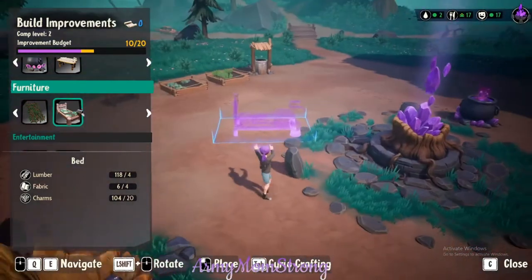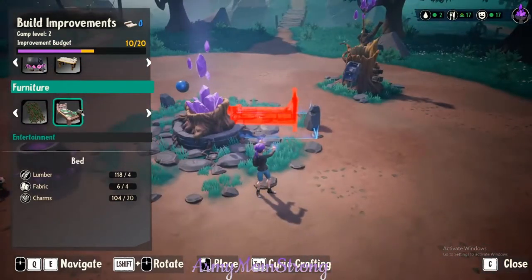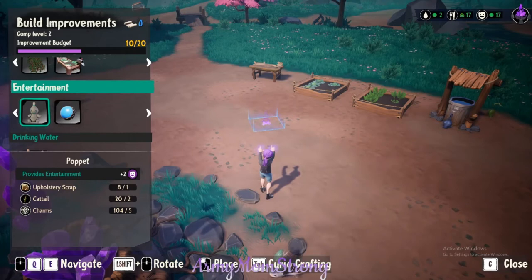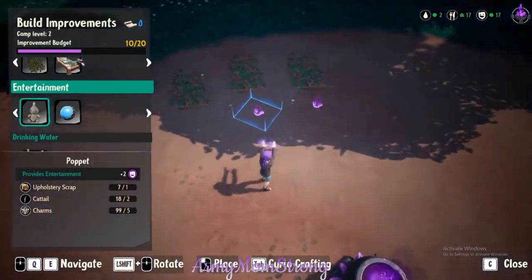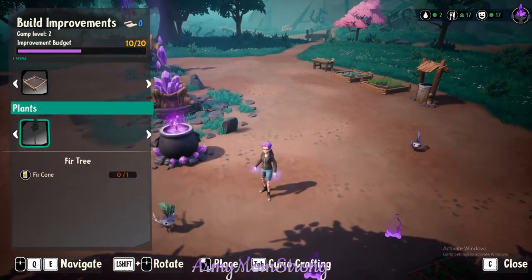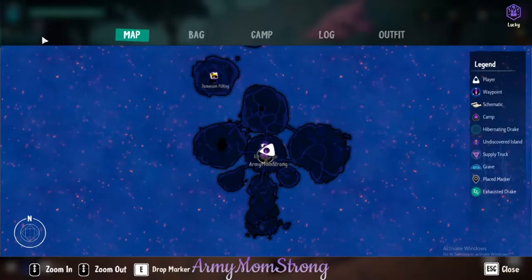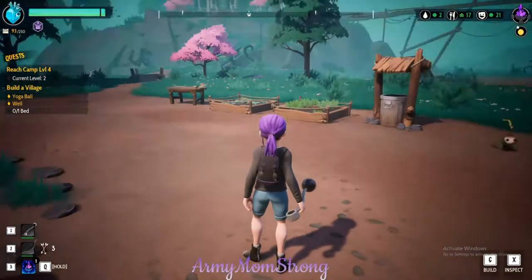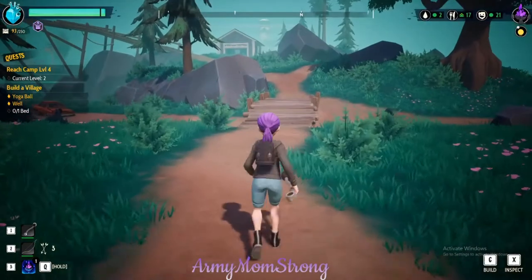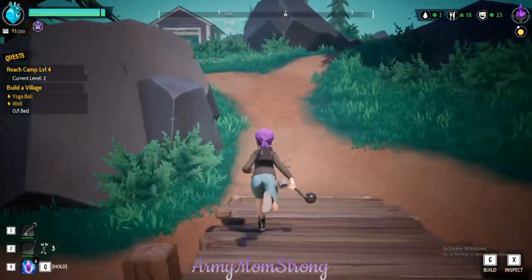Do we have three beds down so they have somewhere to sleep? We do. What else can we build? We made the workbench — it's over there. We can give them a couple of toys by their beds, each gets a lovey. We got the well, got some planters. Looks like that's it — let's head north.